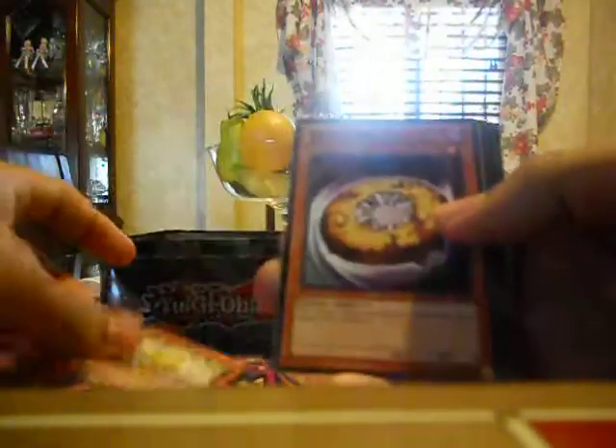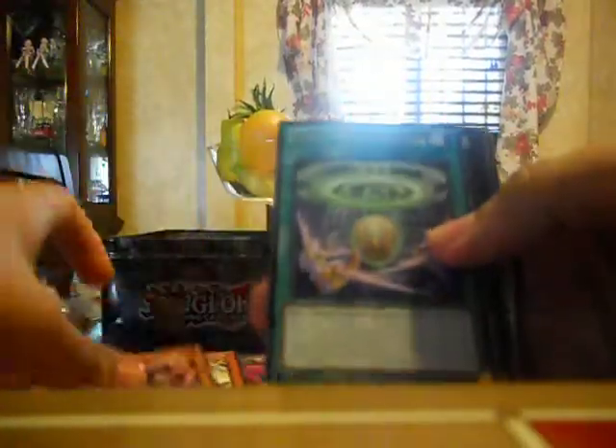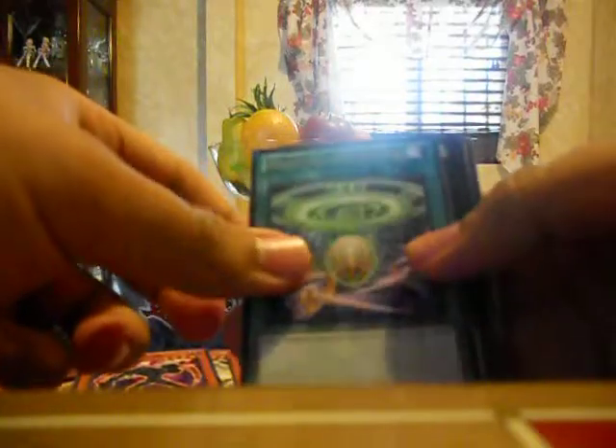And the last Galactic Overlord pack. We got: Inzektor Sword — Zektkaliber, Lady of D, Doom Donuts — I love this card — Blade Bouncer, a Heretic Seal of Convocation — that's a good holo — and a super rare Shining Elf. It's okay.